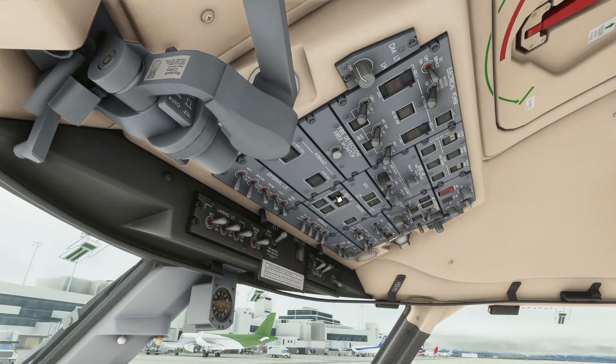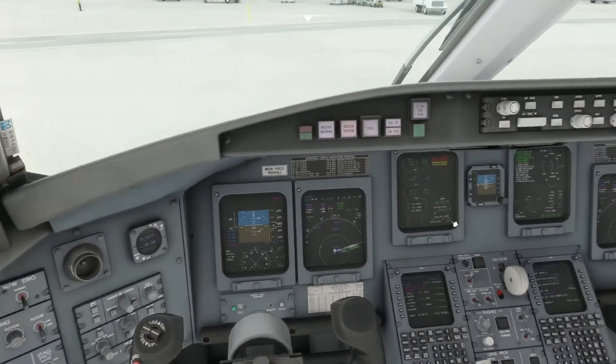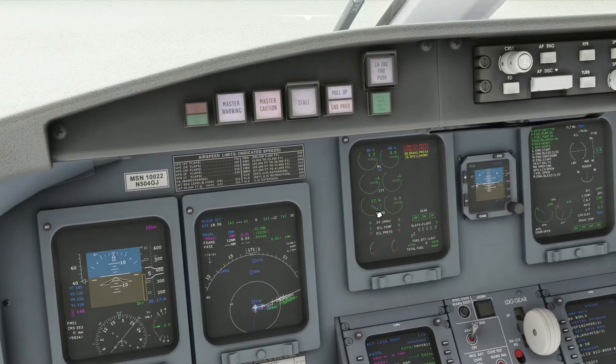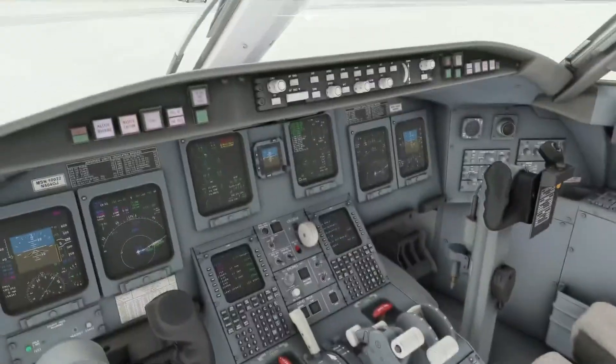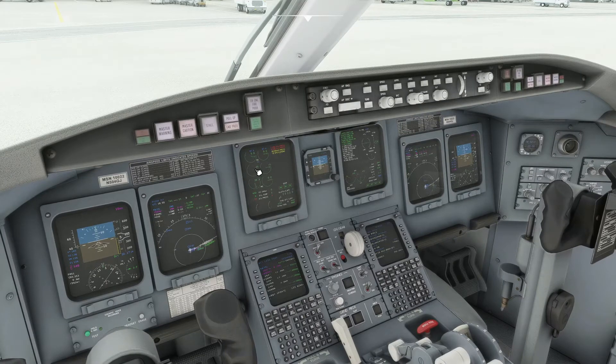So we'll come up here to the start panel and hold down the start button for the number one left engine for two to five seconds, then release — the start light is on. We'll start our timer to observe our starter time limits per the limitations. We have the left engine start status message. We're watching for N2 to get up to 20%, making sure the ITT is below 120 degrees Celsius — preferably below 114. Then hit the red tab and move the thrust lever up to idle, and we have fuel flow.